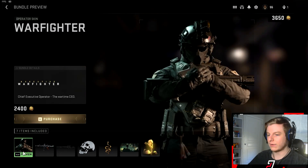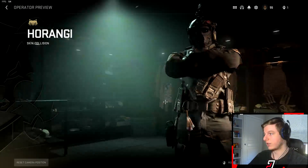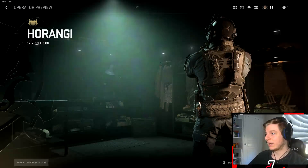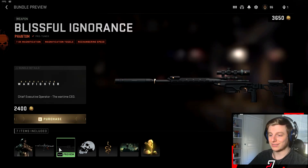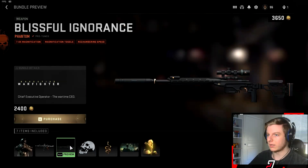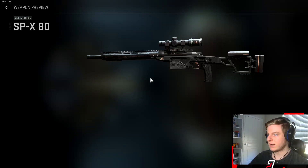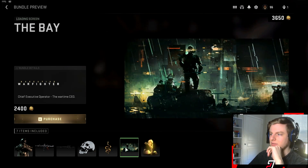We have the Executive Warfighter bundle. It comes with a warfighter skin — looks pretty cool, all blacked out. I can see this being a menace in Warzone, maybe like the new Rose skin. There's going to be a Rose skin in the game. You also have the Short Fuse blueprint and a blueprint for the SPX 80, a weapon sticker, another weapon sticker, a loading screen, and an emblem which is actually kind of cool.